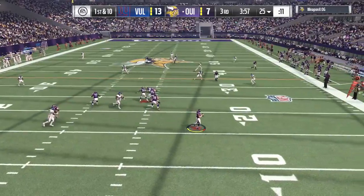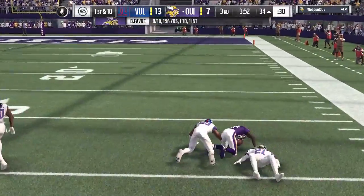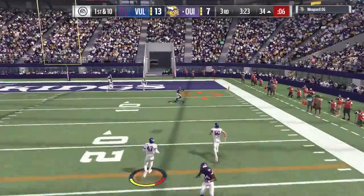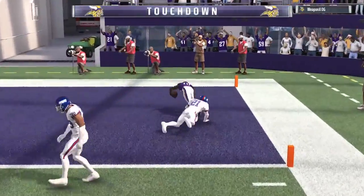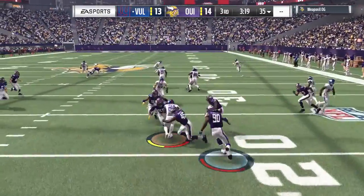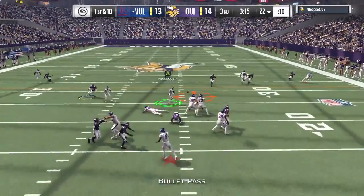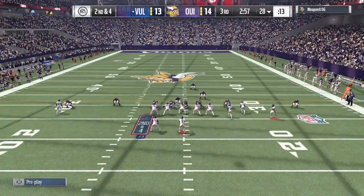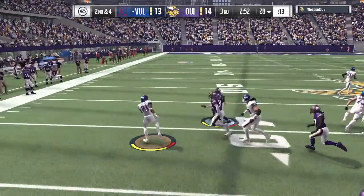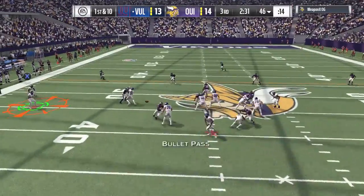You can definitely tell that Gunslinger is activated the way he got that ball downfield to Sterling Sharp. Next play Brandon Cooks for the touchdown — very quickly he scores. It's not really any specific plays he's running, it's all the audibles he's calling on top of the plays. He's got a number of different varieties and it's hard to account for all of them right now. But we are doing pretty well offensively, so we might as well get back to that.